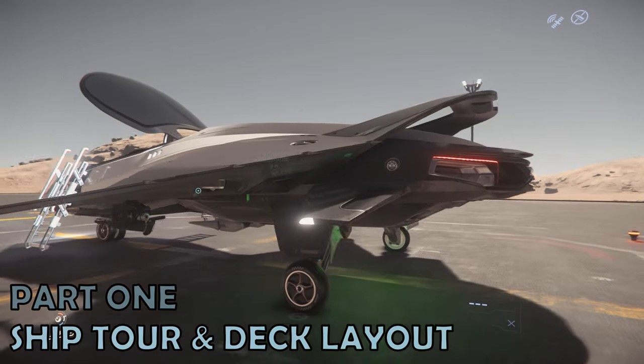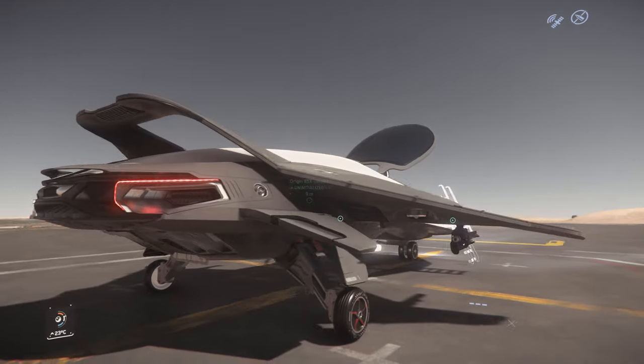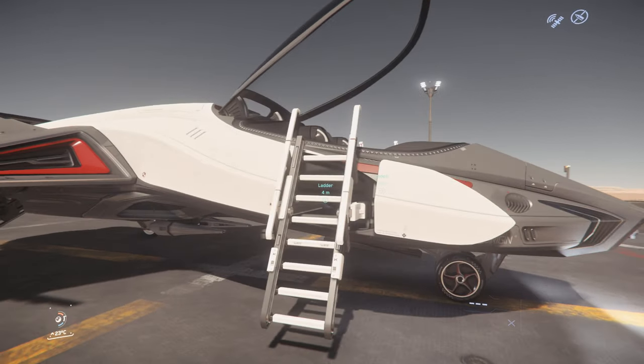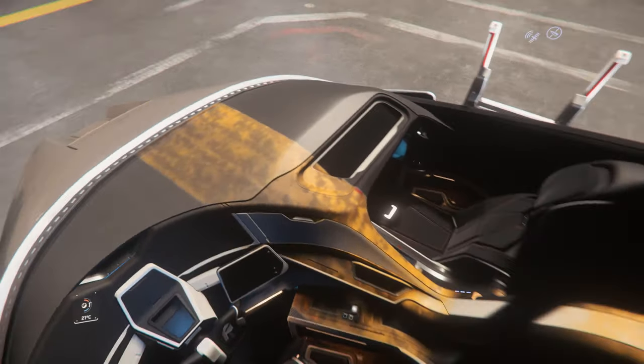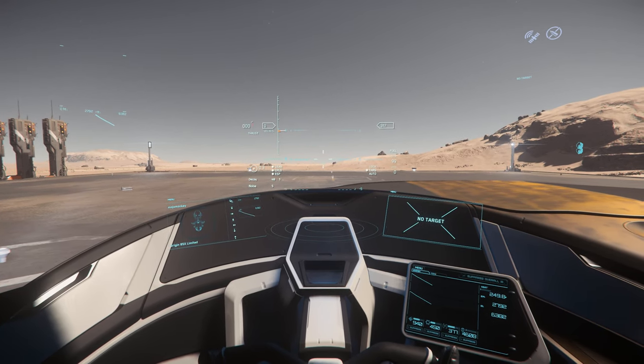Part 1: Ship Tour. On the right or starboard side is the ladder leading up to the co-pilot or passenger seat, and on the left or port side, you hop up the ladder into the pilot seat. Then it's into the beautiful surrounds of the 85X.